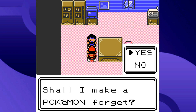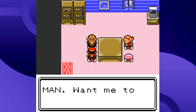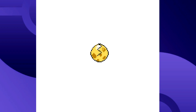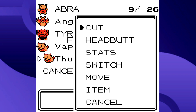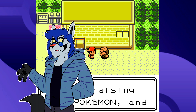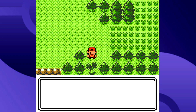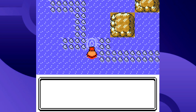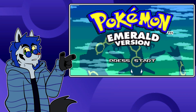Another new thing in Gen 2 is that you can actually delete HM moves now — it's a little out of the way because you have to talk to somebody, but it's better than having it stuck forever. Also, the restriction preventing HM Pokémon from going in the Daycare is gone. In fact, if you breed a Pokémon with an HM in the Daycare, there's a chance the offspring learns the parent's HM when it hatches. You can also cut down tall grass, and in Gen 2 there's even taller grass that requires you to cut it twice.